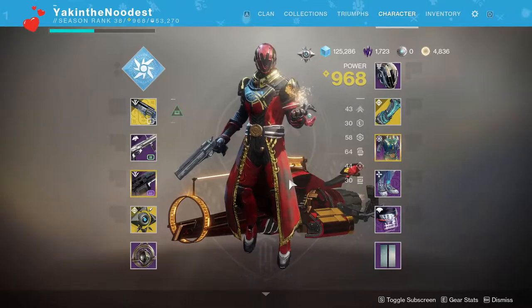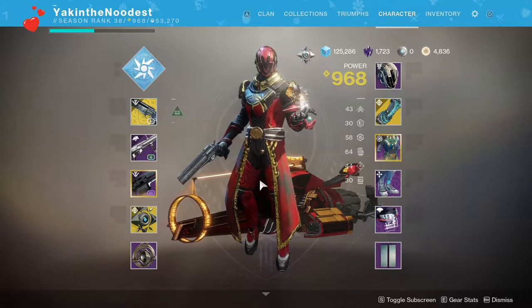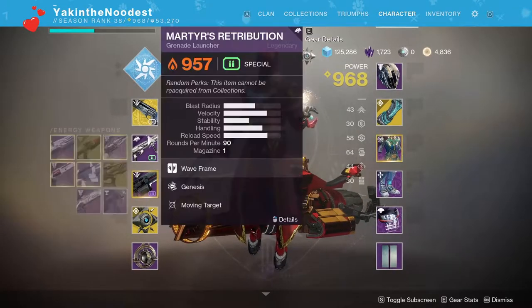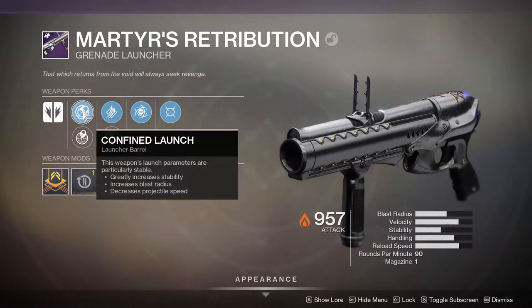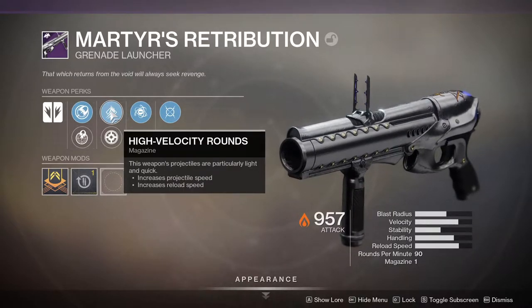In today's video we'll be reviewing the Matire's Retribution. I don't know — Matire's Retribution. This is a grenade launcher that you get from the Sundial. It has Confined Launch, so greatly increased stability, increased blast radius, decreased projectile speed. High Velocity Rounds: increased projectile speed and reload speed.